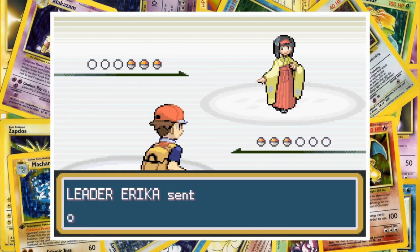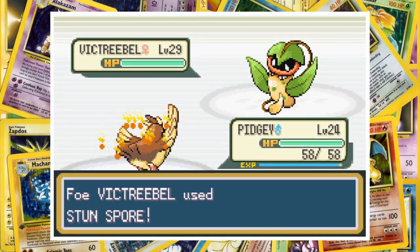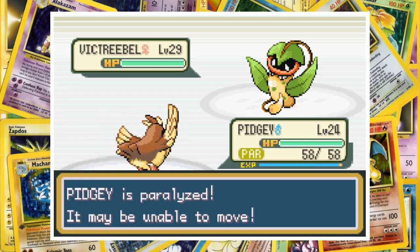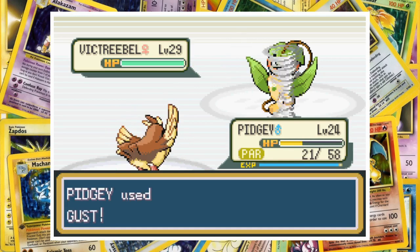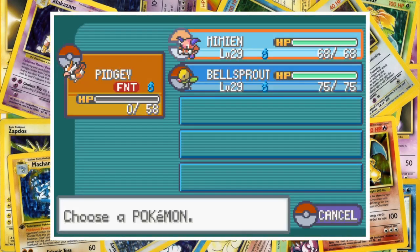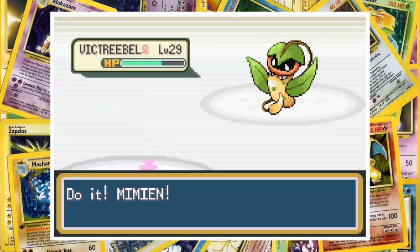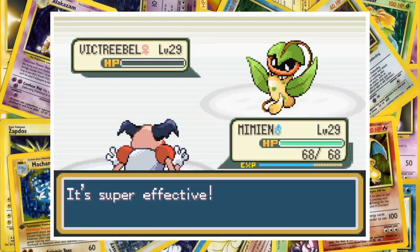Erika leads off with Victreebel, and Pidgey is up first on our side. She starts with Stun Spore, which paralyses the tiny bird Pokemon and stops him from attacking. Acid then hits hard before Pidgey breaks through paralysis and replies with Gust to deal some damage. A second Acid quickly knocks out Pidgey and takes us down to two. Not a great start. Mr. Mime comes in next, and one super effective Psybeam levels the playing field.